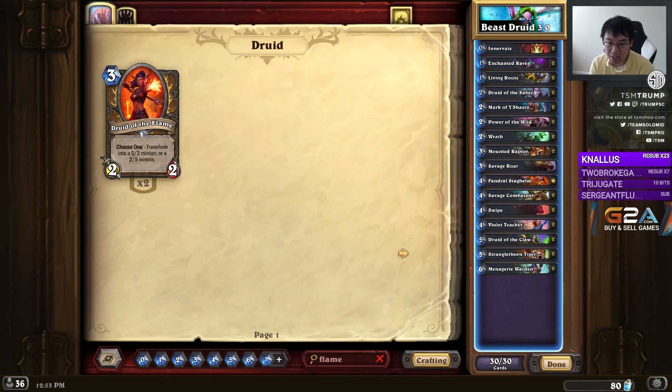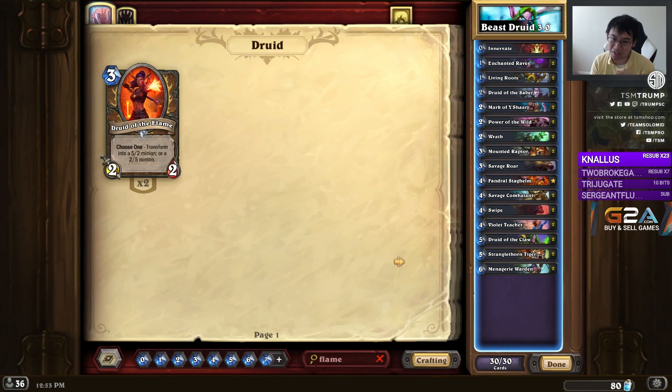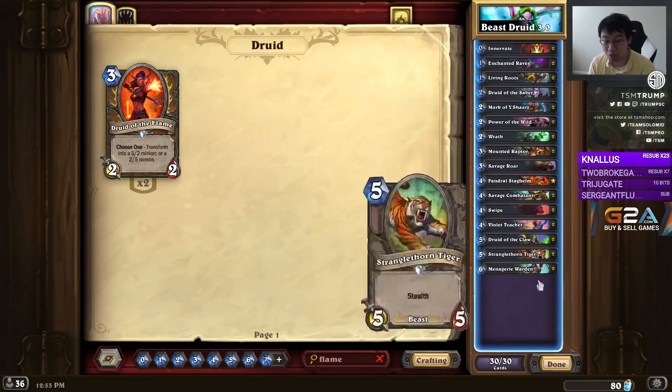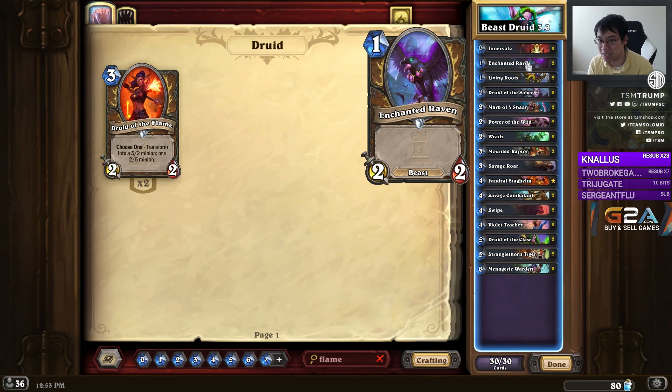You try to play your five drop — Druid of the Claw or Tiger — and then you finish out with the six drop, Menagerie Warden, hopefully on Stranglethorn Tiger, sometimes on Druid of the Claw, sometimes on other things. It's good if you play it on literally any beast in this deck. Even if you play it on a 3/2 or 2/2, it's still a six mana 5/5 and 2/2 — not that amazing, but it's okay.